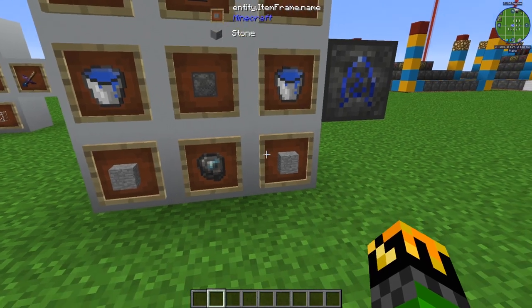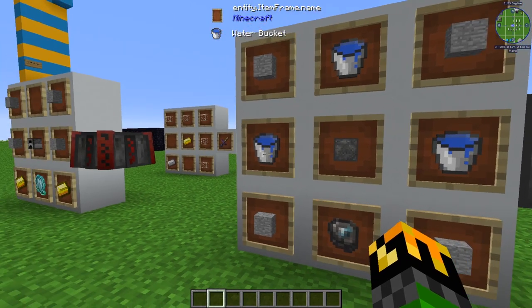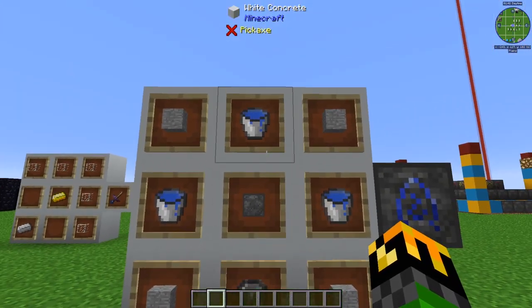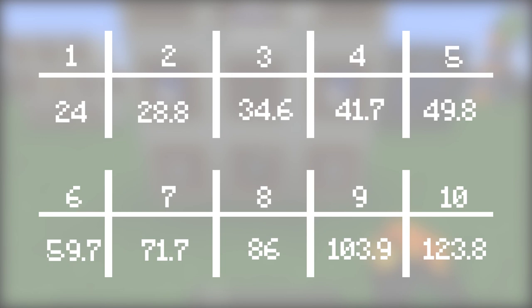The displacement rune is crafted with 4 stone, one in each corner, a blank rune in the center, 3 water buckets - one on either side and above the blank rune - and an imbued slate in the bottom center. What this does is it increases the rate that blood is transferred from your main tank to the buffer tank by 1.2 times. So if you have one rune, it will up the rate from 20 to 24. Two runes will be 24 to 28.8, and so on, and here is a little table to show you just exactly how much the rate goes up.